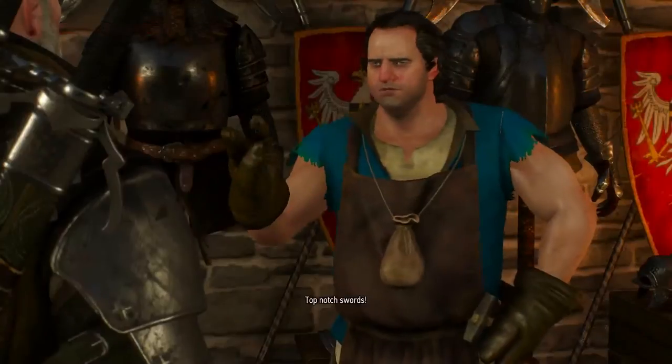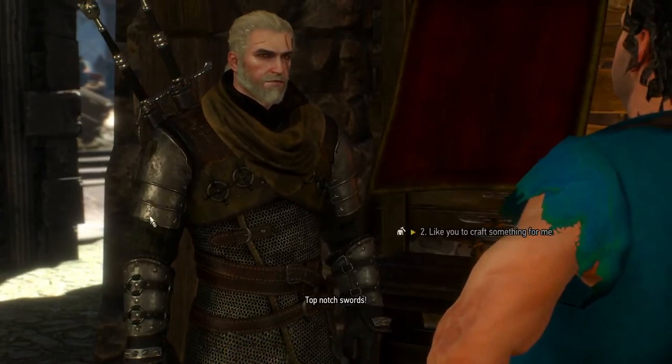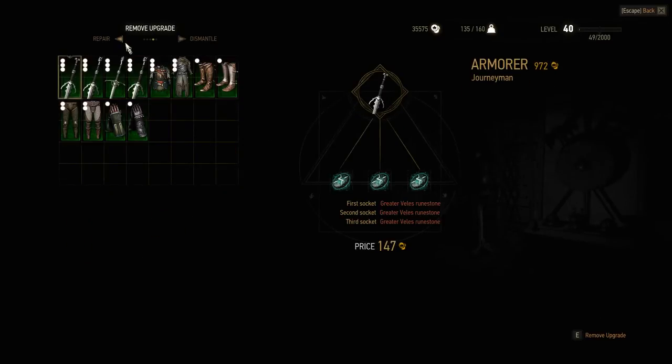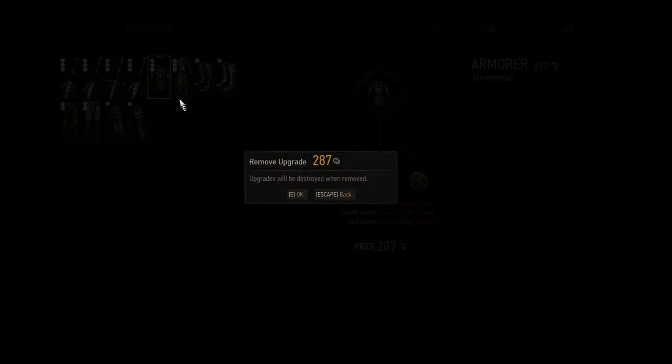All you need to do is go to an armorer, which is where you dismantle or take things out of gear. So you go to him and you do remove upgrade. You're choosing whatever piece of gear you want, and you click to remove the upgrade. It asks you, and then you click yes, and then you have a countdown bar around the item.